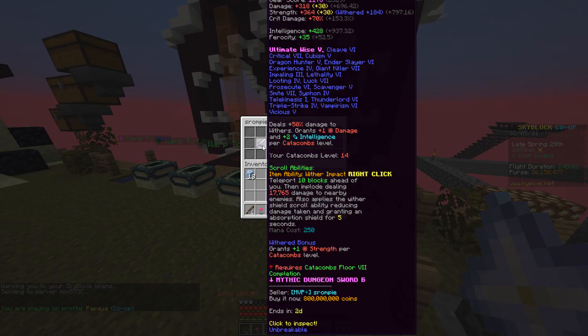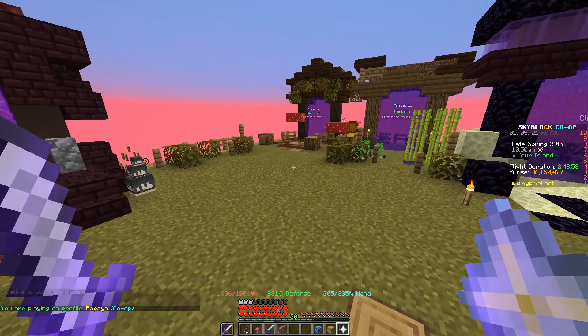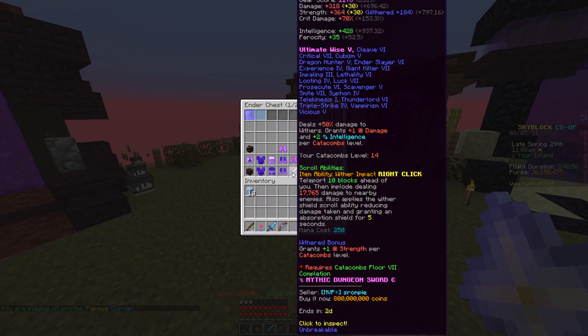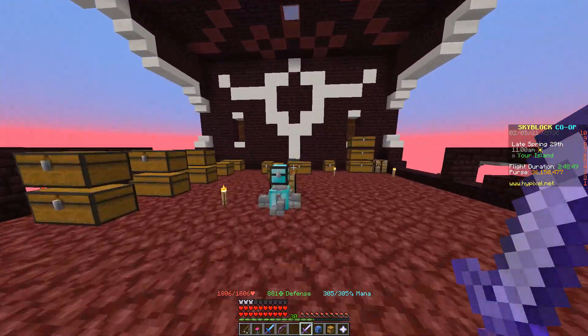Go to his page, press F to equip it on the second hand — it only works in 1.16. Open your ender chest, press F, press Shift plus left click, and here you go, you have a free Hyperion. That easy!